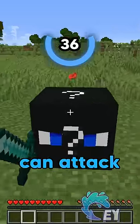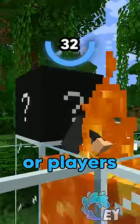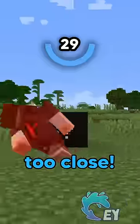Hit number 4: this block can attack things. Just like water and lava, it will cause damage to other animals or players in the game, so don't get too close.